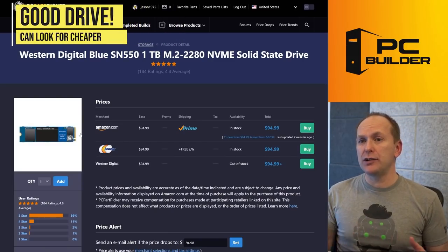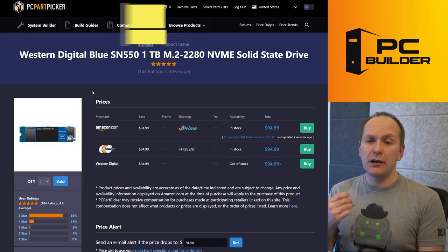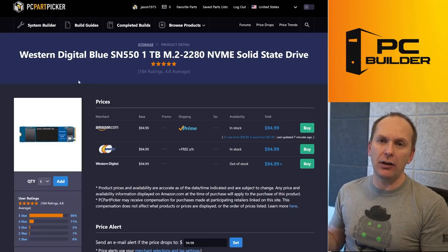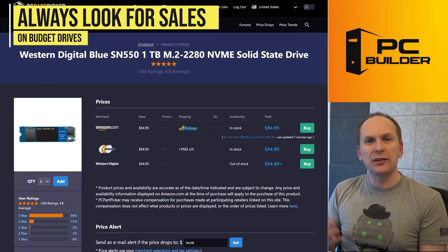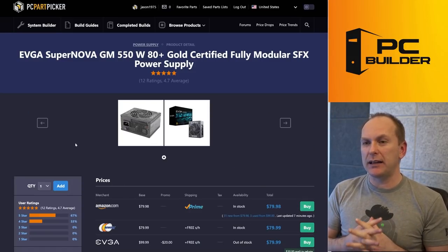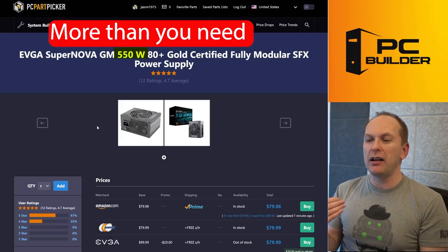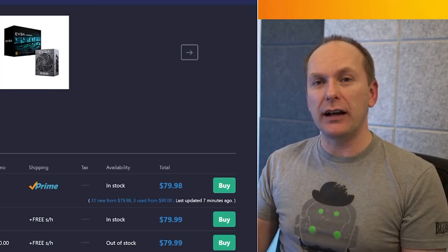I love your drive choice — the Western Digital Blue SN550, at $94 right now. I feel like we'll probably find a cheaper one, since these budget drives kind of go on a cycle. Maybe next week you'll get it for like $80 — just be cognizant that these budget drives cycle in and out of sales, so I tend to just buy the cheapest one. For the power supply, I feel like we went with a really high-spec unit here. 550 watts is more than we need, and for $80, I feel like we're spending too much on the power supply.